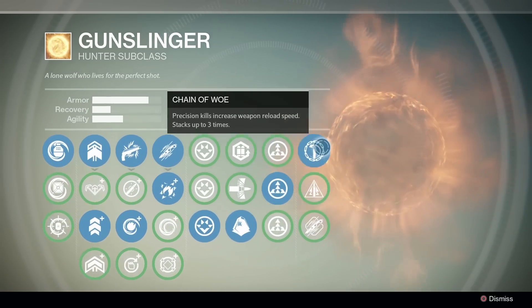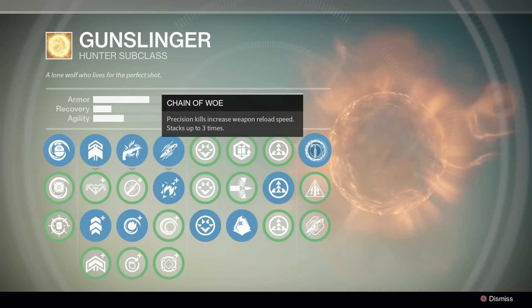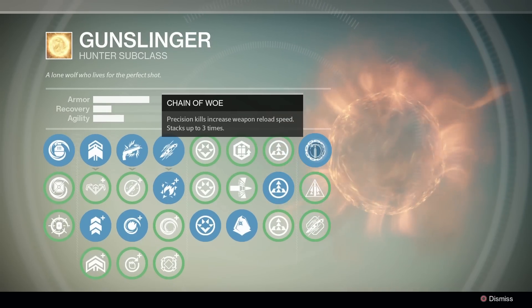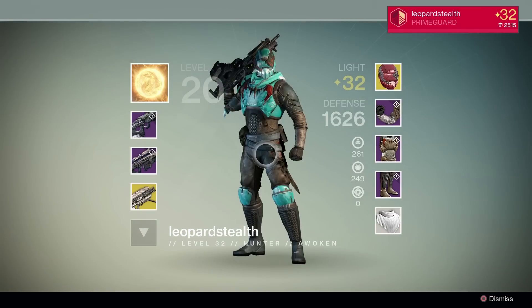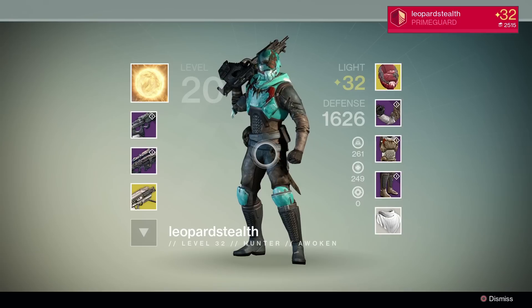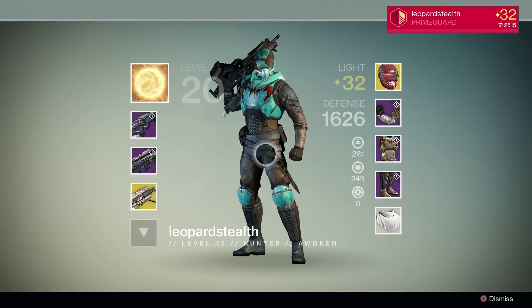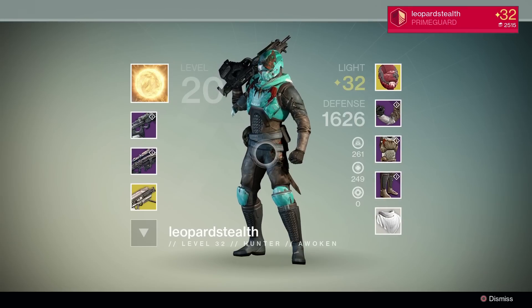We have Gunslinger's Trance and Chain of Woe — very basic hunter setup, probably the best combo that you can possibly get. I rarely do anything else on Gunslinger; I almost constantly keep those on. Because when you're in the zone as a hunter and you're reloading super fast, your Trance is stacked, your stability's perfect, you're critting left and right — you're doing your job as a precision shooter class.